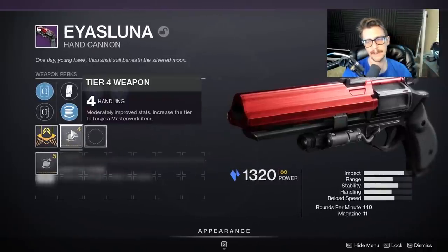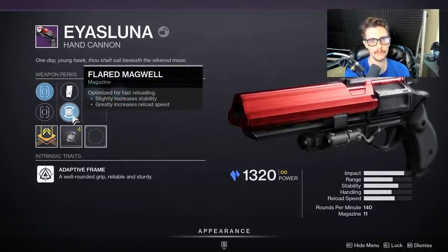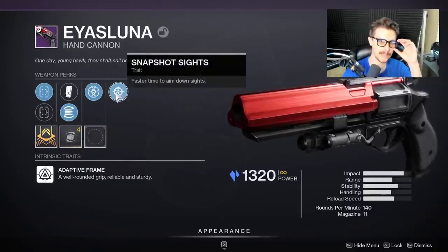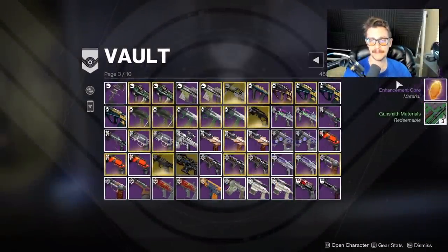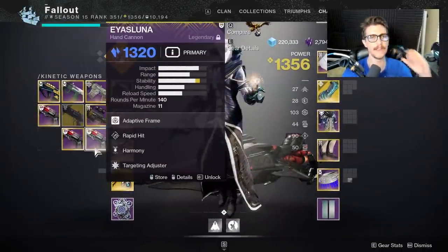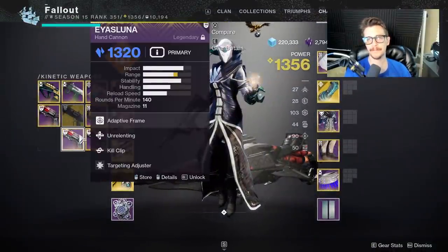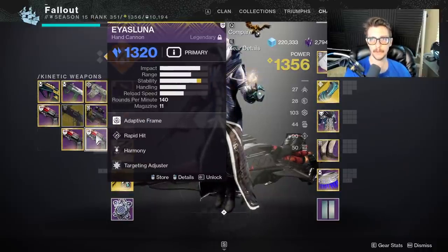We have another roll — column two and masterwork not perfect again. I really do enjoy a handling masterwork, and Flared Magwell does give you more stability, but you could get Ricochet for additional stability as a better option. I like the interesting combo of Heating Up and Snapshot, but I think we could do better — and again, the Luna is very easily farmable. Now we've gotten it down to four: the Rangefinder Headstone roll, a fantastic neutral game roll in Moving Target and Perpetual Motion, a Harmony roll, and a Kill Clip roll. In the future, if I get a better Kill Clip roll or a better Harmony roll, I'll make the decision to chop the old one and bring in the new one.